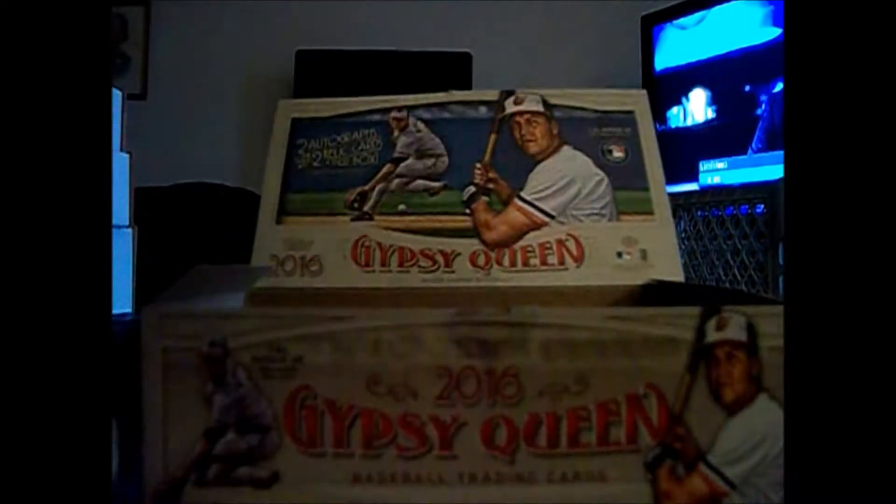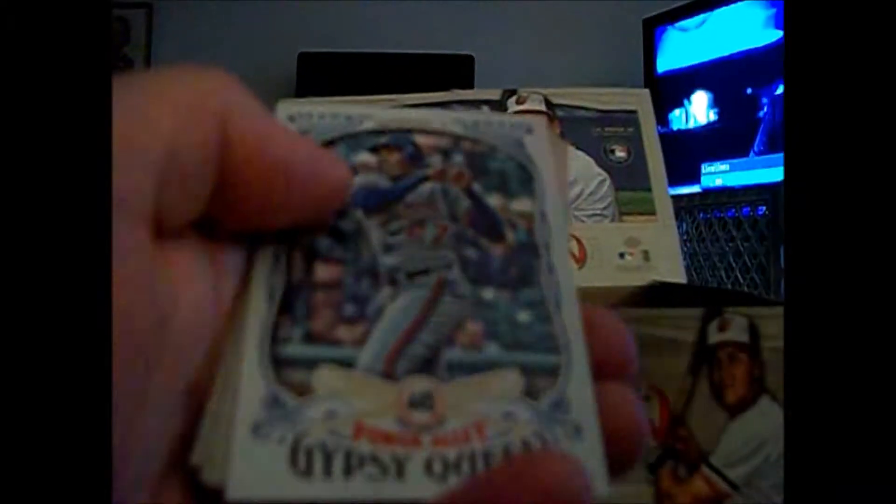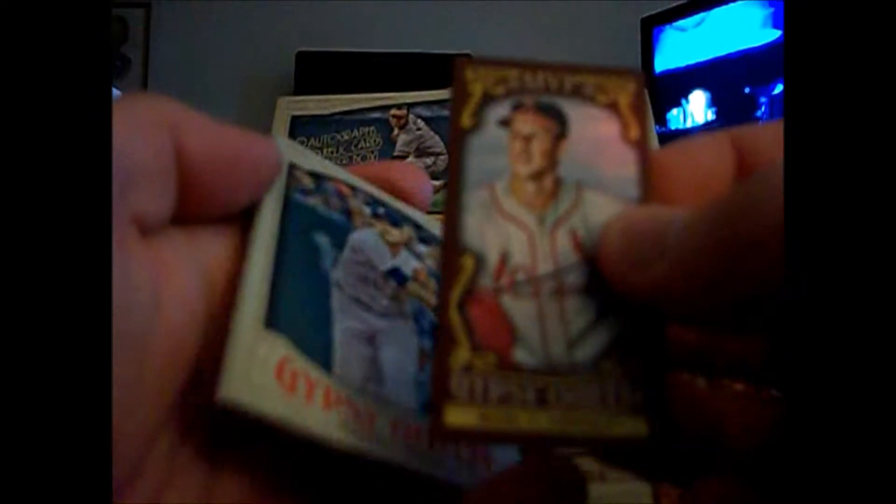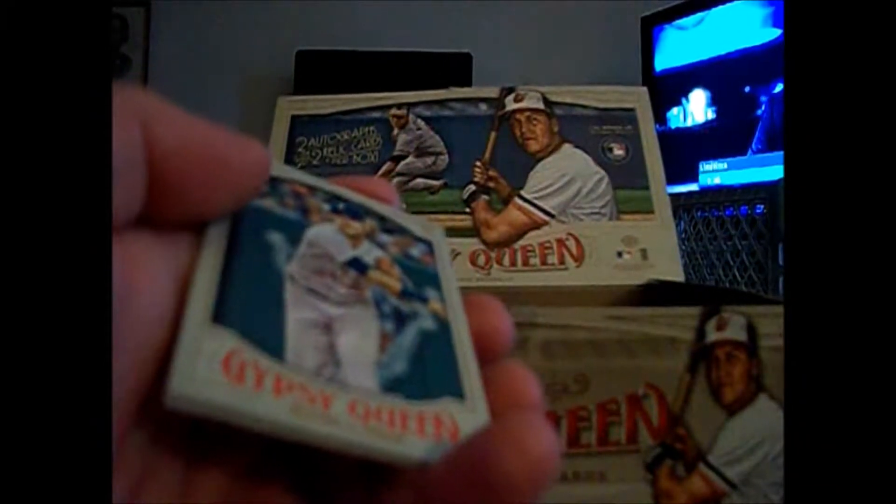A mini of Yu Darvish, and a Walk-Off Winners of Michael Trout — Mr. Mike Trout. Power Alley Vladimir Guerrero, and a Gypsy Queen MVP of Stan Musial. Are these numbered or just a subset? It's just a mini subset insert set — interesting.